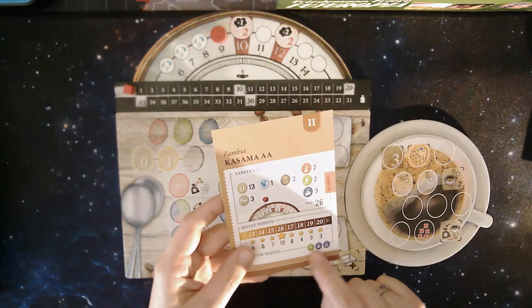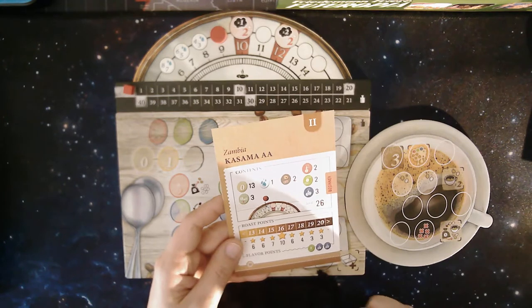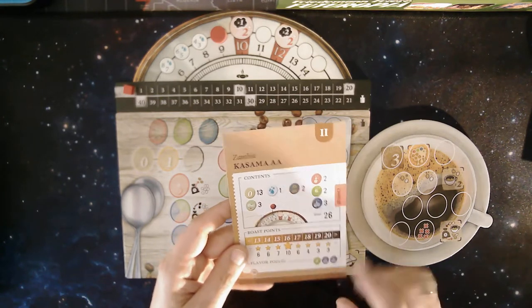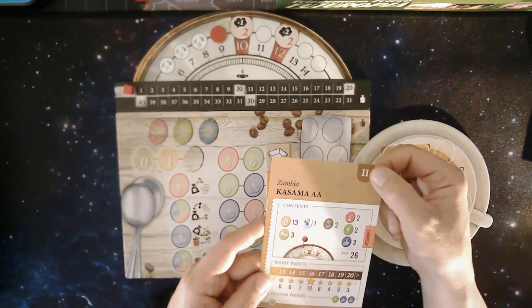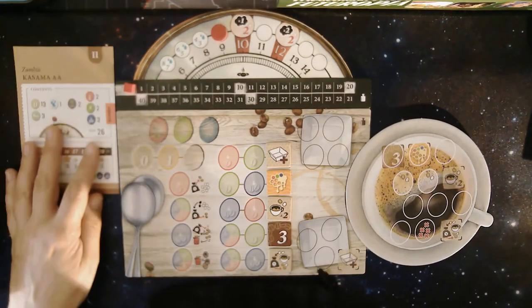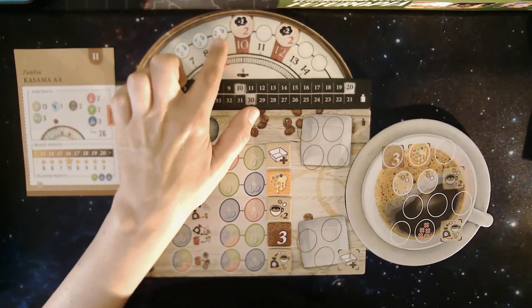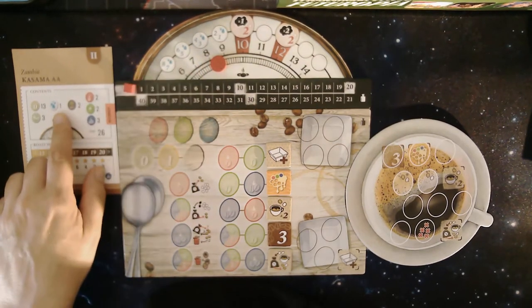In order to meet all the requirements: 16 roast level plus three flavor tokens — specifically two blue and one green. Actually this is a beginner level, sorry, I was looking at this wrong — I thought it was medium. Let's see how it goes. To begin, I start at the one water level on the card.